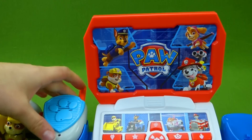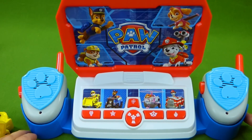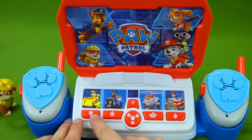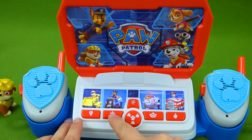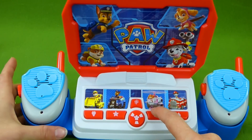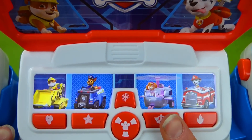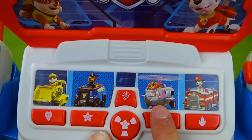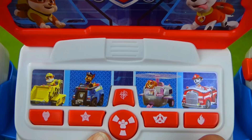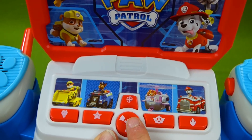And then you have a demo mode, so if you take it out of demo mode and let's press some buttons and see what we get. Paw Patrol is ready for action. Rubble. Chase — I'm laying out the traffic cones to be safe. He's laying out the traffic cones. And Skye — Skye is an amazing pilot. Marshall can help with any emergency. And then you press this button to figure out what your mission is.